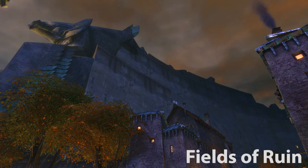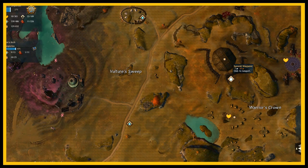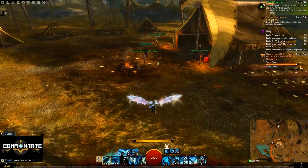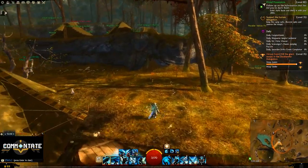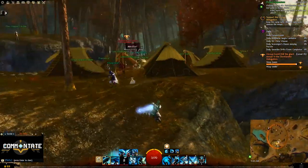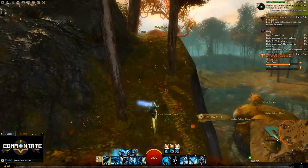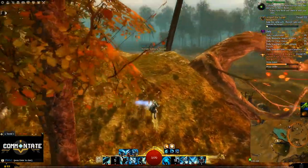Now we head over to Fields of Ruin, and the first spot is going to be at the Summit Waypoint. Head south from the waypoint towards the camps, and just beyond that you should see a little ridge that you'll need to get on top of. Hug the edge of the ridge until you see a small path on the right hand side and follow that up until you see a log. You should find the goggles right on top of the log.